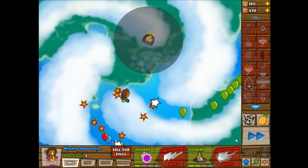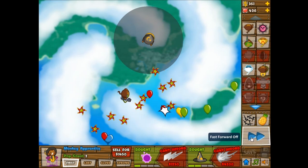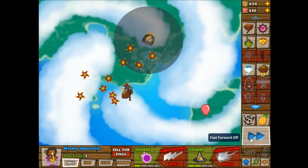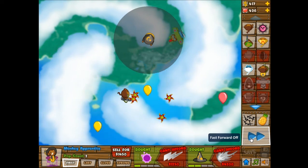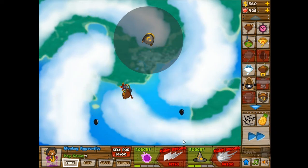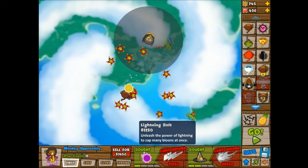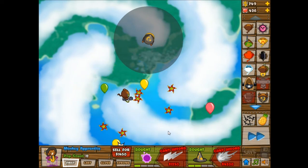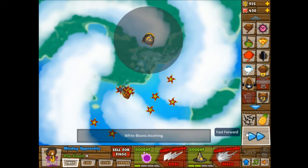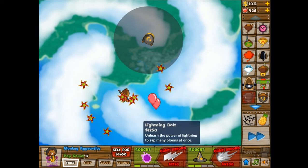Although, because it's on Medium, that means I have more rounds — more waves — to save up money, so I guess I could potentially get that. We'll see how it goes, see how many lives I'm losing by that point. I am using my Monkey Apprentice as Camo Detection, so the Camo Wave is going to come pretty soon. I do have Camo Detection on my Monkey Apprentice, and it is just one green balloon, so I'm pretty sure I'll be fine — just to be safe.